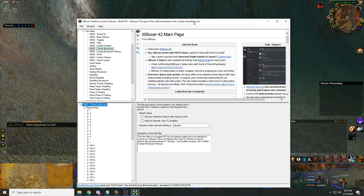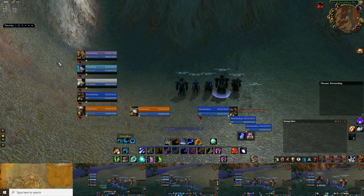In ISBoxer, when you set up a team by default, it will basically be key cloning keys 1 through equals on your keyboard. So when I press the 2 key, the 2 key gets sent to all 5 windows. This is the meat and potatoes of multiboxing. For this team, I'm mainly using 2 keybinds to control my casters — 3 and 5. 3 is their single target ability, and 5 is their AoE.